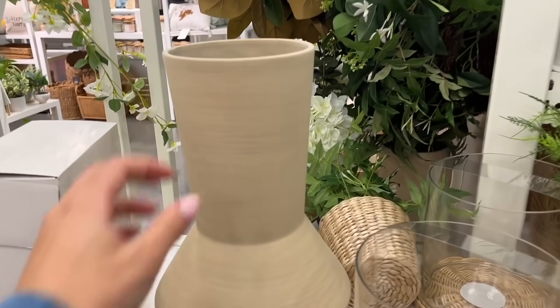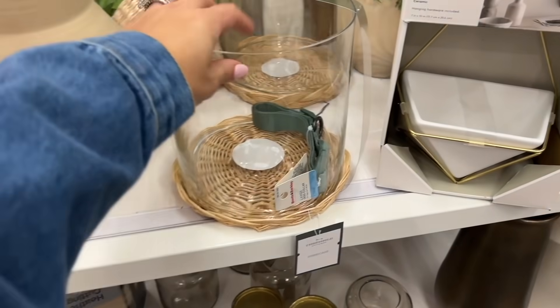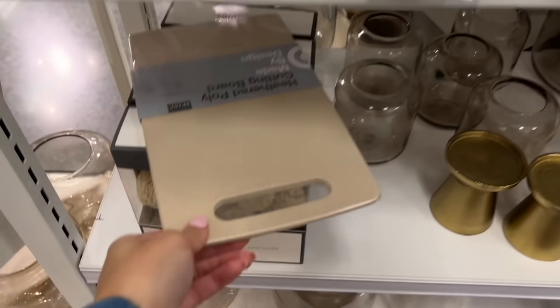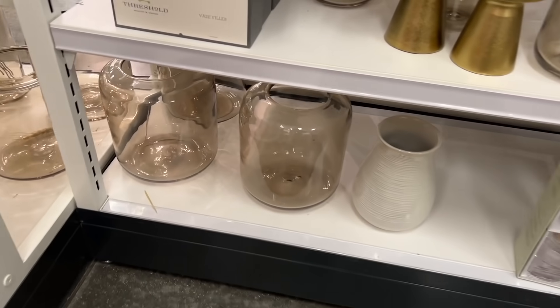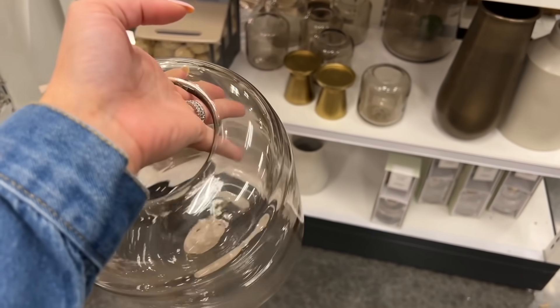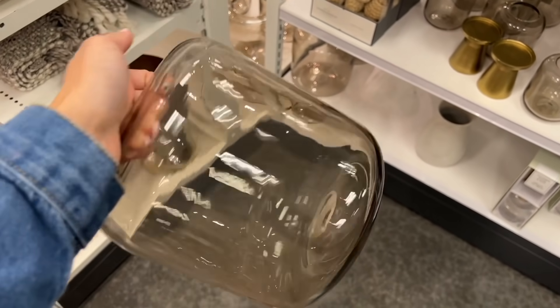I actually think I'm going to get this vase because it's just really cute and I feel like you can't pass it up. I kind of like this too but I'm not sure what you put inside of here. It says hurricane — I don't know exactly what you're supposed to put in here, so I think I'm just going to go ahead and get this one. As I was walking away I saw this and I think you could put like little branches in it — I like this too so I think I'm gonna get this one.